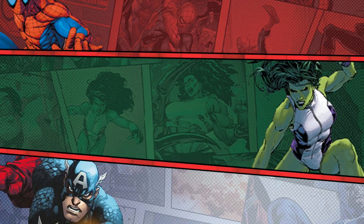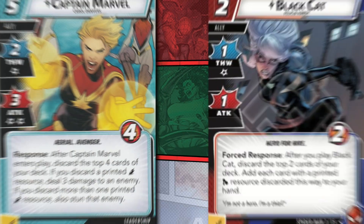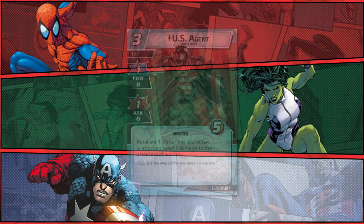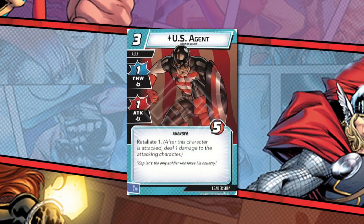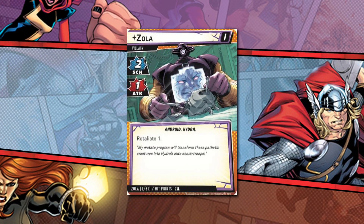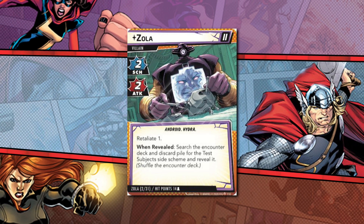The final few points before moving on: when a card says pay a printed type of resource, you cannot use a wild one as a substitute. When a character has the retaliate keyword it has to survive the incoming damage for it to do its damage back. And if damage vanquishes a villain stage, the next stage must have retaliate as well for it to go off.